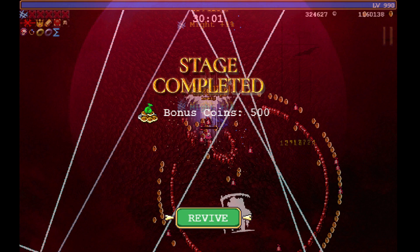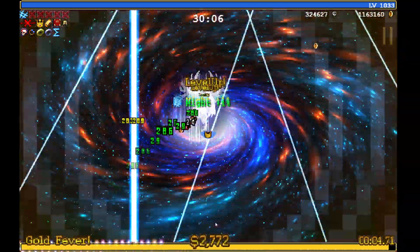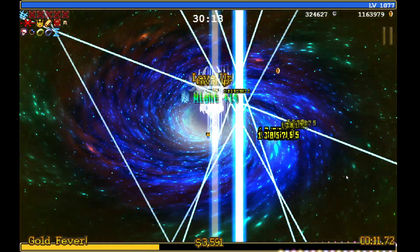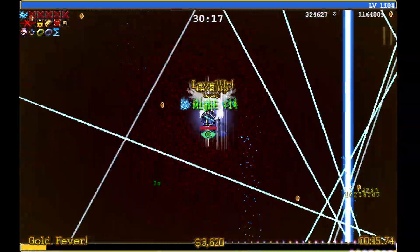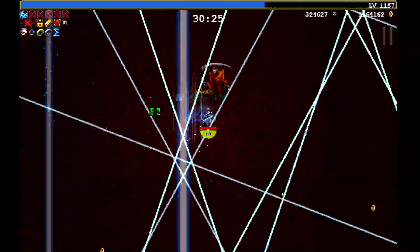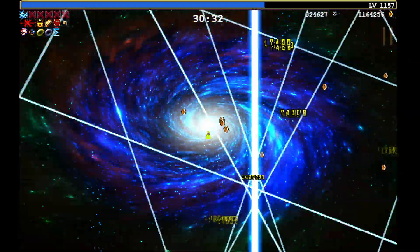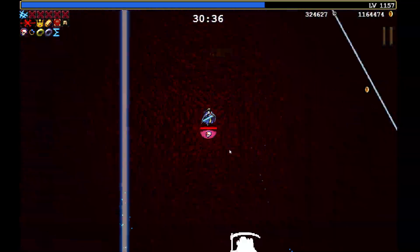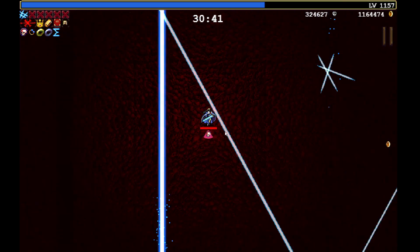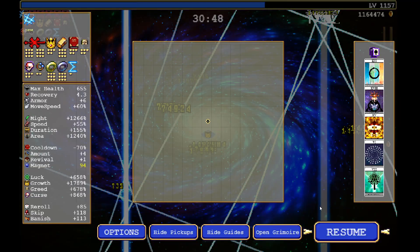At the 30-minute mark, Death will come out and kill us. We can go ahead and revive and pick up everything that we missed. Sometimes Death will take a while to kill you — Death can't kill you during the Galaxy phase, and sometimes you can lag him out. But if he doesn't kill you right away, it is kind of a good idea to just quit out because you can sit here for a while and you're really not getting anything out of it. I do recommend that you quit out unless you want to stick around and get the bonus from your revives, but it might take too long and it's only a couple hundred coins anyway.